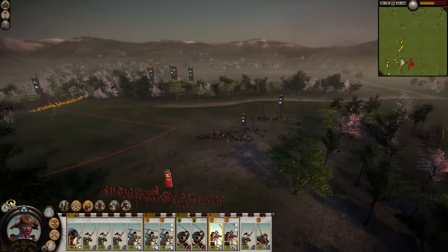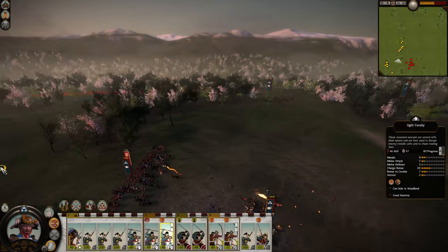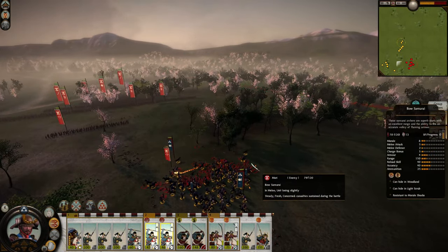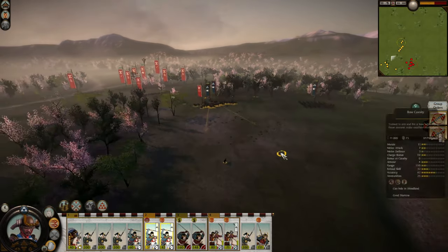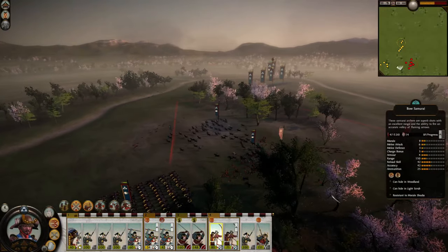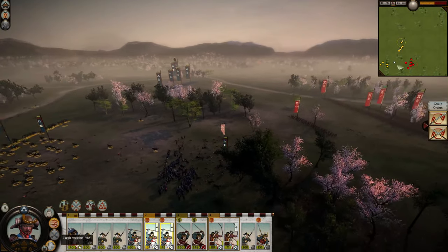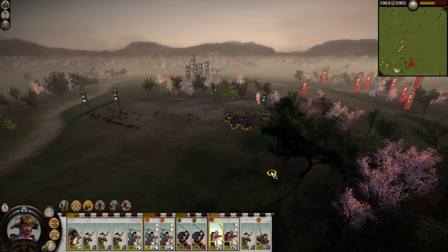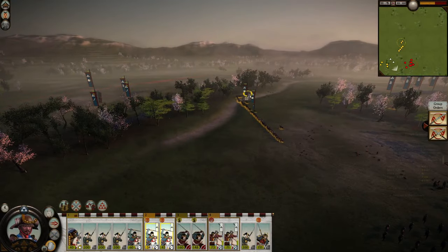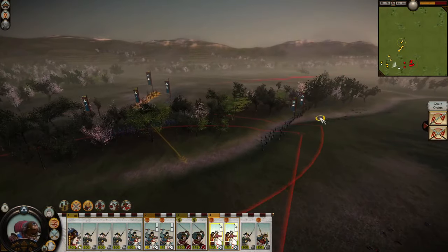We're going to hit them from both sides with bow cavalry, and the great thing about them is they're nice and versatile — you can throw them in opportunistically. I'm going to take some cavalry losses but it's fine. We're playing on normal battle difficulty so the archers don't get their dumb buffs. On higher difficulties you'd have to take into account that archers get insane buffs to their accuracy and loading speed.